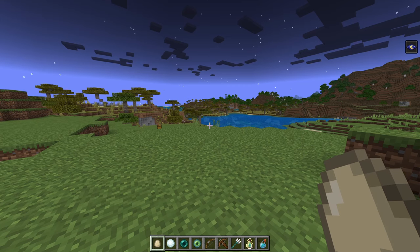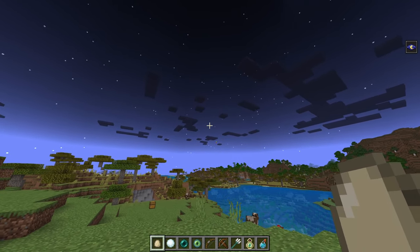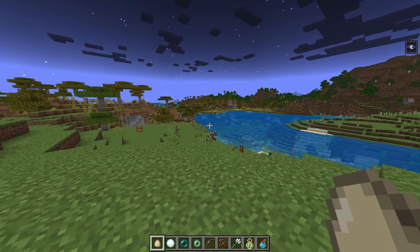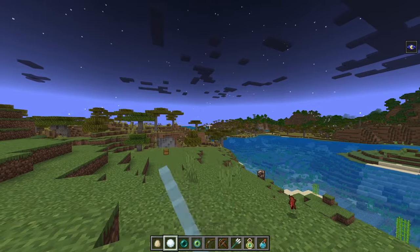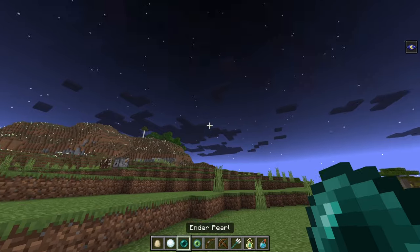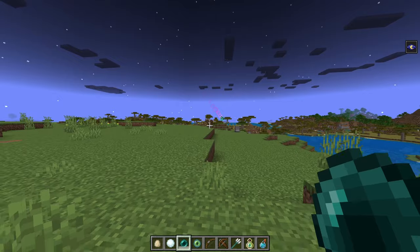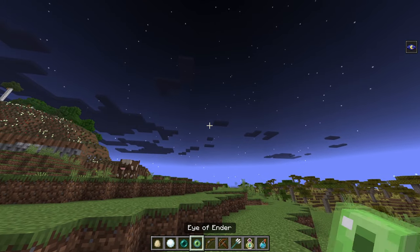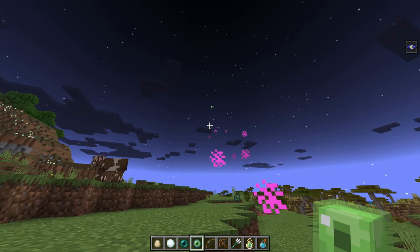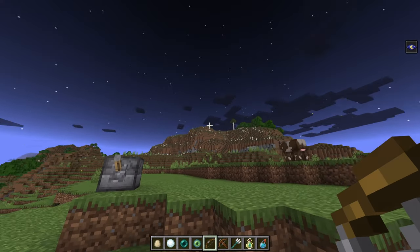I have some cool item animations to show. With the eggs, when you throw them it actually looks like you're throwing a real egg, which is pretty cool. Snowballs are even cooler — you can actually see them being thrown. We also have the ender pearl. Probably my favorite animation is the eye of ender, which will actually blink at you, which is pretty cool.